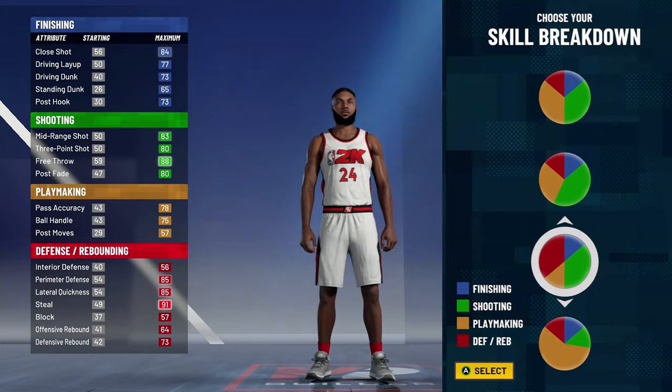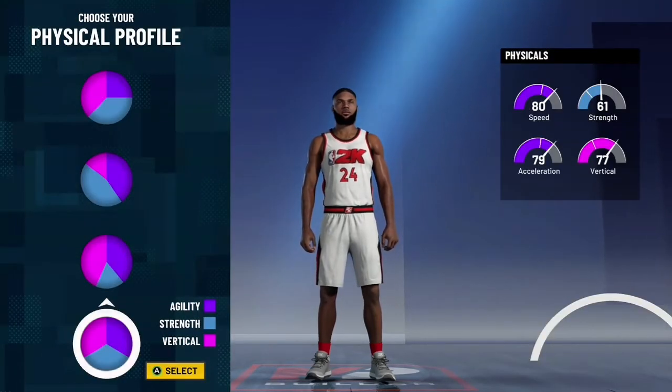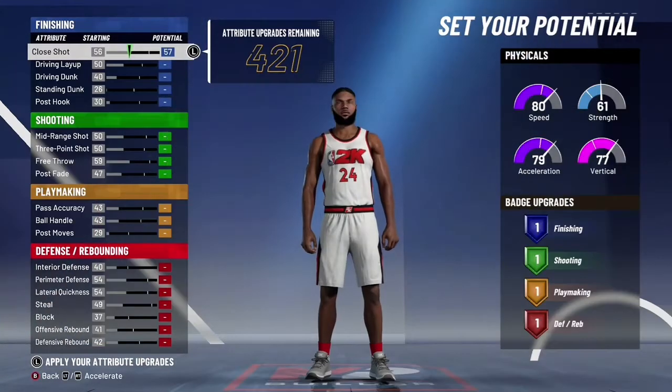We're making a Paul George build — I think it's similar to Paul George. So you want to go with this pie chart right here for the physical pie chart.